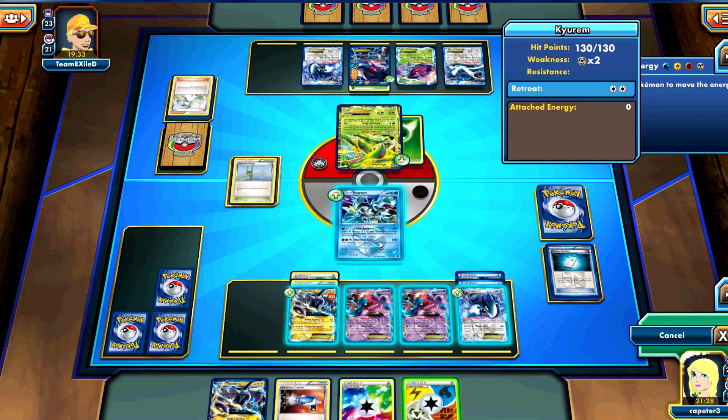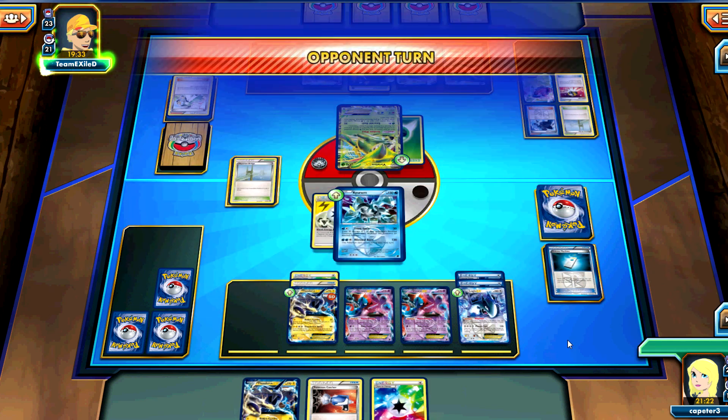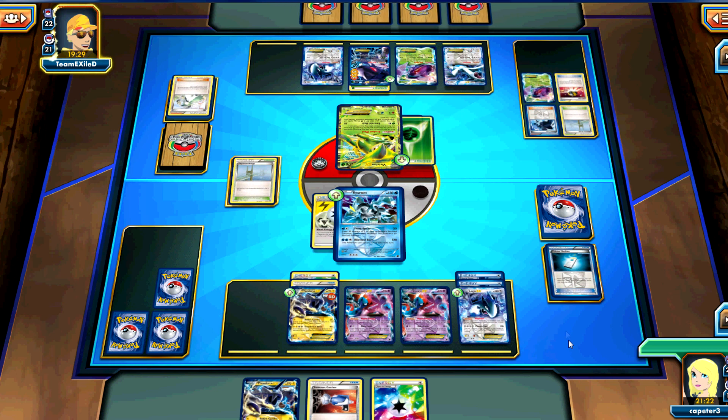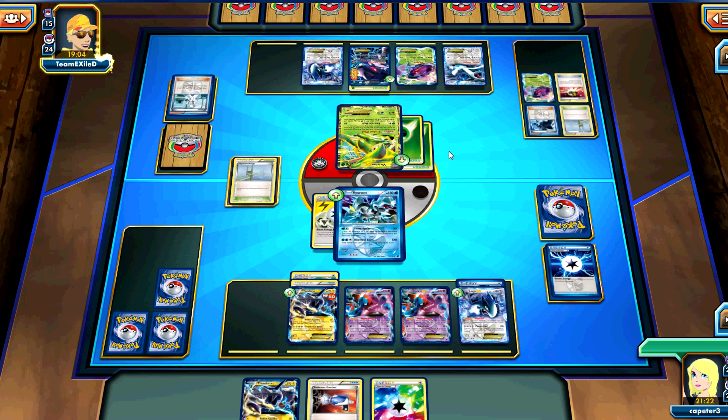I actually decide to just go for something interesting and attach to the Active, because he kinda has to sit there for a turn trying to power up that Virizion, and then he's gotta lose another turn where he really can't hit me hard, to power up the bench. He hits another Enhanced Hammer. I'm just waiting for the random Balloons to come out at this point. Enhanced Hammer is a very odd tech to run in Virizion, just because it's usually dropped for more consistency cards like the Roserade line or Riot Shield line. But this guy does play two Lugia, which is also a bit of a stretch — that's not common. Right now it's working for him.